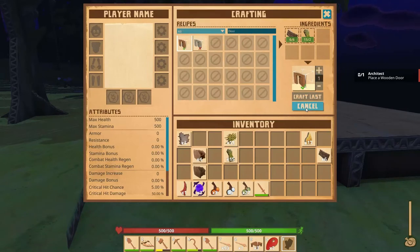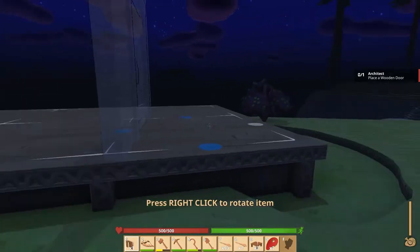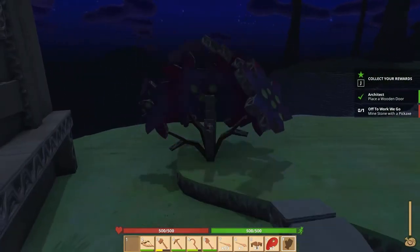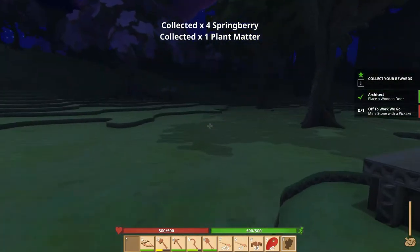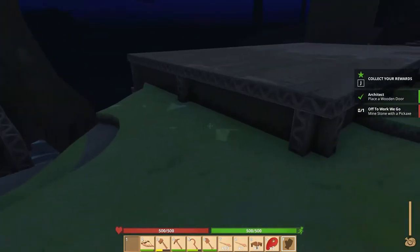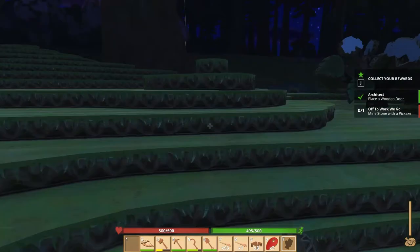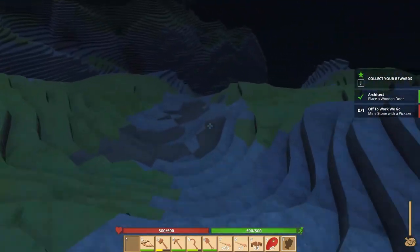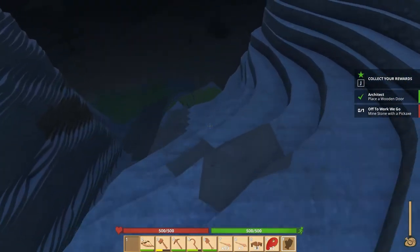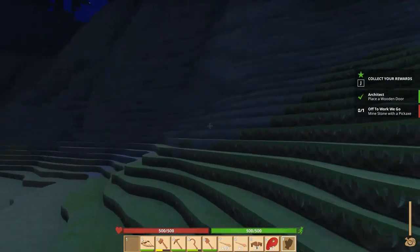We can make the door, so let's go ahead and craft that. There's no kind of specialness to that door. I'm going to make a side entrance. Now it wants us to mine stone with the pickaxe — we can do that. I want to be able to get back up here, so let's go ahead and find a good way down. This might be a good place to go down and mine.